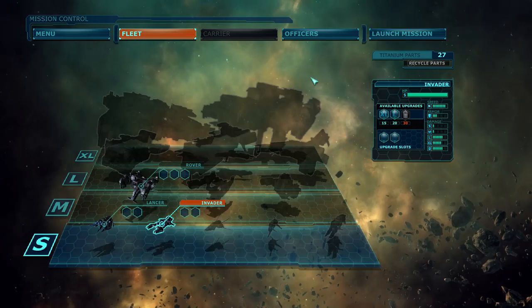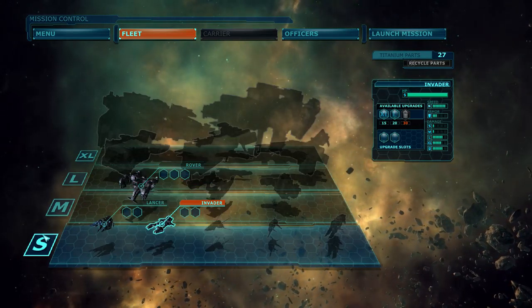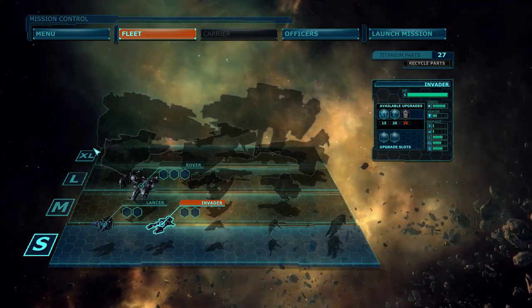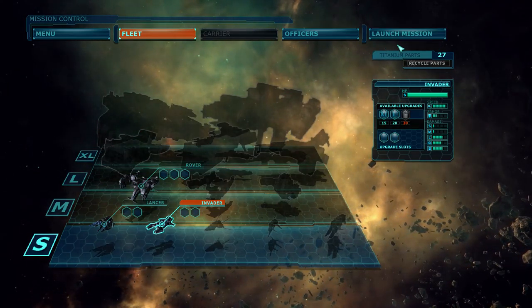That's basically about it. Currently we only have the medium Rover and two small ships — the Lancer and the Invader — and afterwards we have large, extra large, and I don't even know what's beyond that. I can't wait to see what's beyond that, actually.